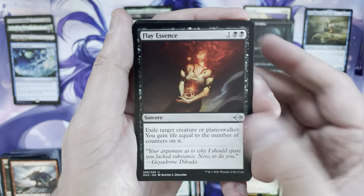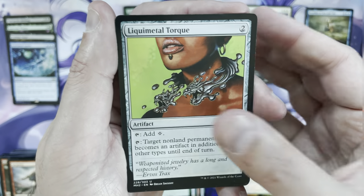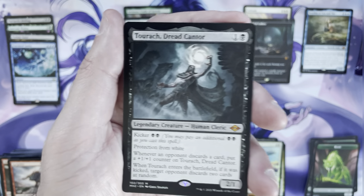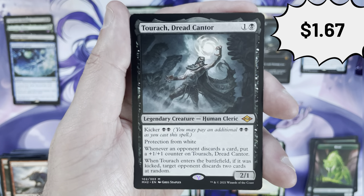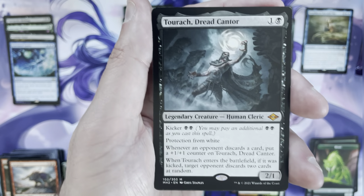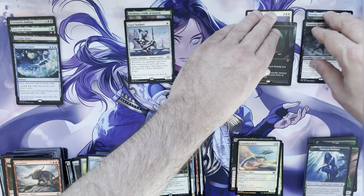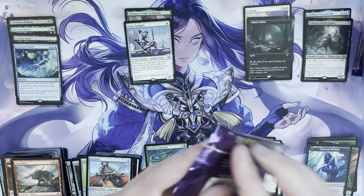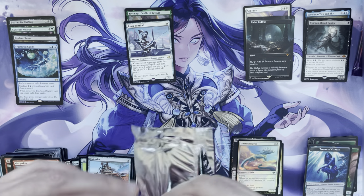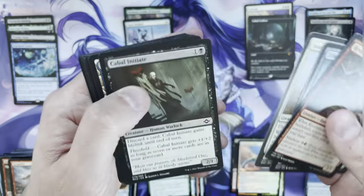Flay Essence, Ghost-Lit Drifter, Liquid-Metal Torque — that's about a dollar by itself. Extruder, and the mythic is Torack — Torack's like a dollar or two. He had his fun in the sun when Solitude was all the rage and it was kind of anti-Solitude, but it's a decent mythic at this point. Between the borderless Coffers and the Solitude, I already can't really complain. Next up: Dauthi Voidwalker — I think Dauthi's about $10–$11.